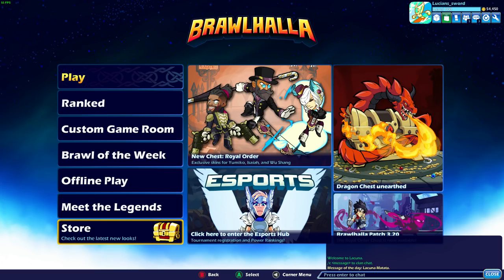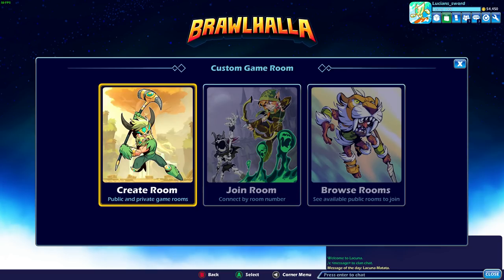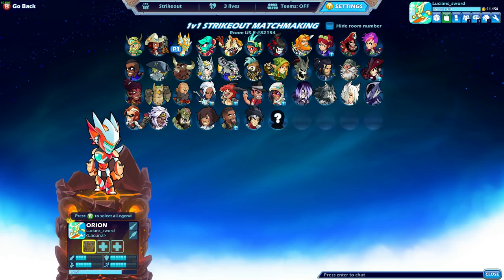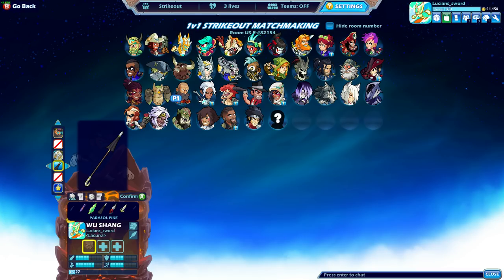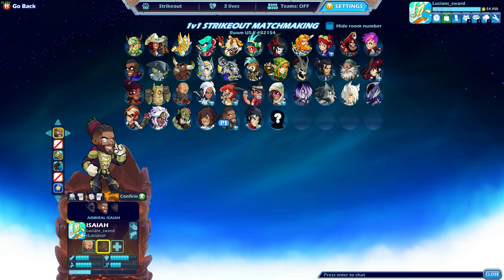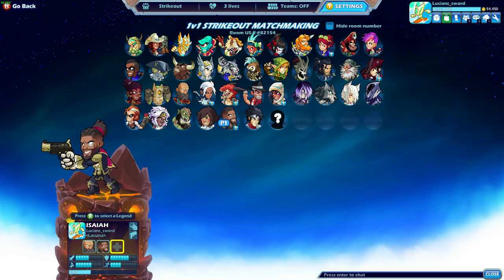Alright guys, you know what's coming next — we're doing Royal Order Strikeout. We got the Wushong skin, let's do that. Definitely gonna use the default stuff this time around. We got the Admiral Isaiah. I love that the Gatling Gun has the crank on the back — like you're cranking the bullet. That's so cool. Nice little touch there.